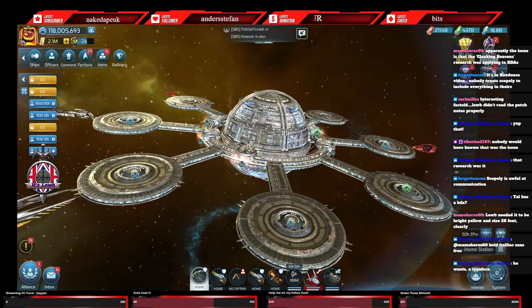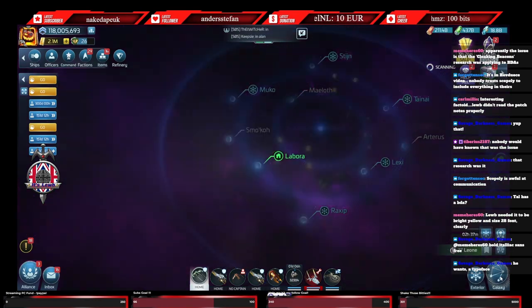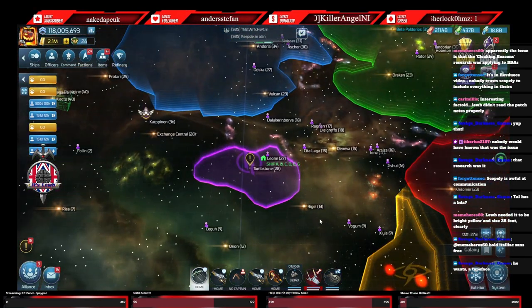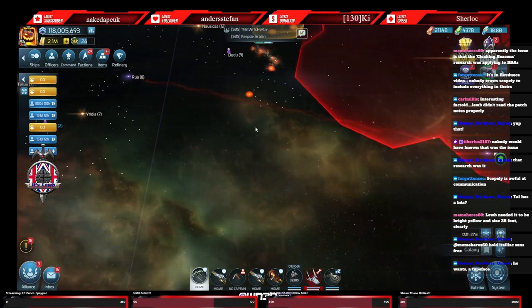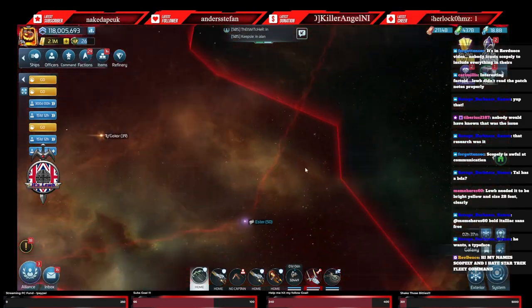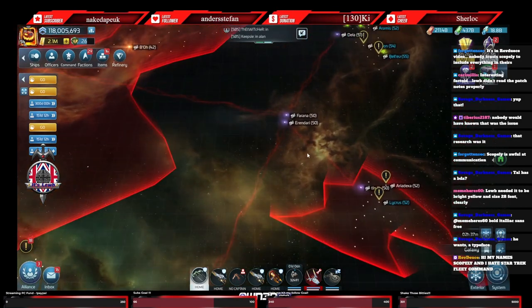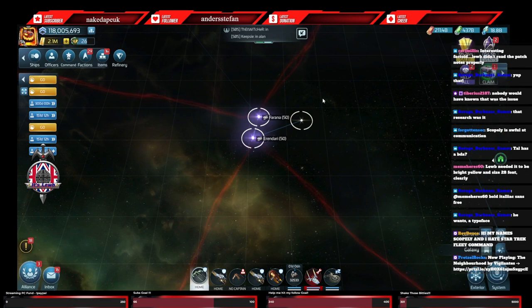Superhighways! If anybody's not sure what these are, once you unlock Ops 51, you will see that your galaxy map changes and these red lines appear. You don't see them until you hit Ops 51. These red lines converge - there's one for each faction and then a neutral one - they all converge in these two systems. And what these red lines are, these are superhighways.